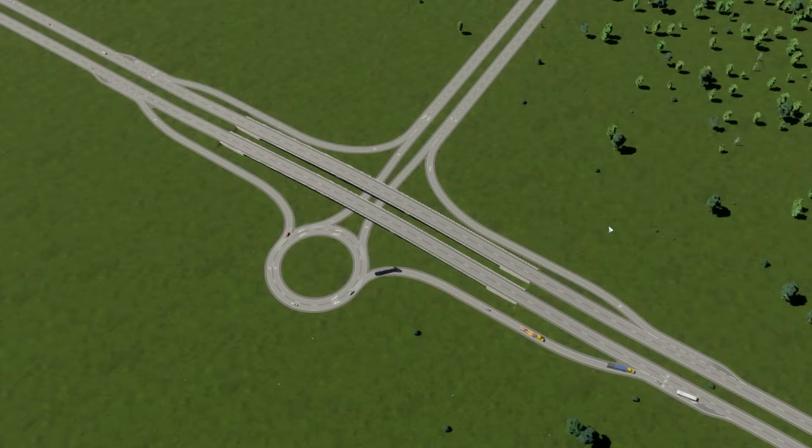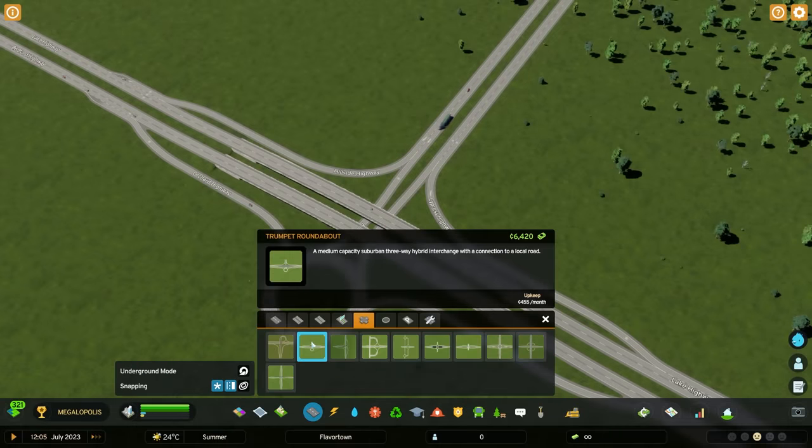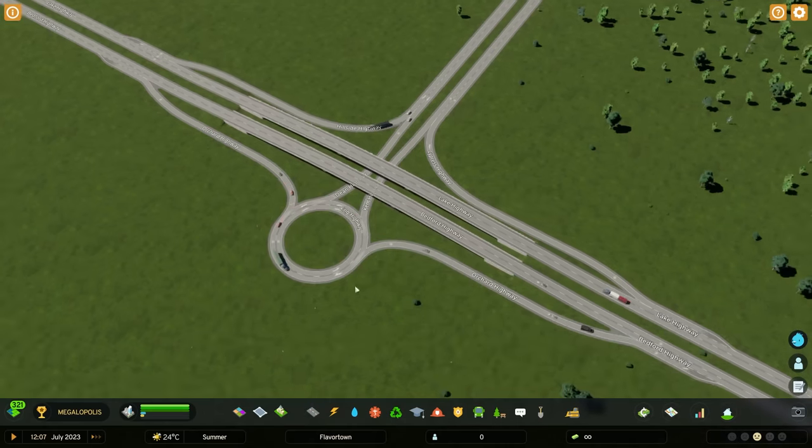Here is our first service interchange of the day. The developers called it the Trumpet Roundabout. It is a very unique design — a three-direction interchange with a roundabout on the bottom left instead of a traffic light. I think it's pretty good for what it is, and it can be built a bit more compact. The interesting thing is in the description: 'A medium-capacity suburban three-way hybrid interchange with a connection to a local road.'